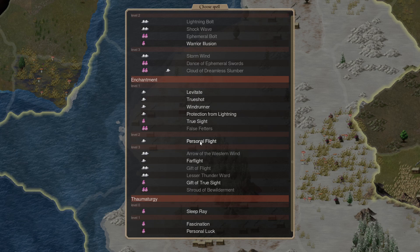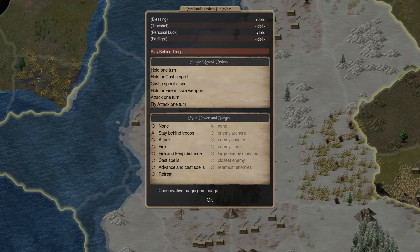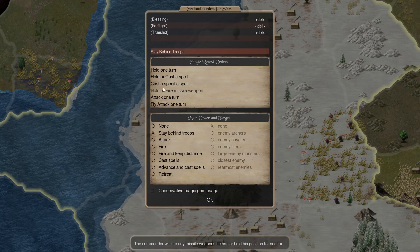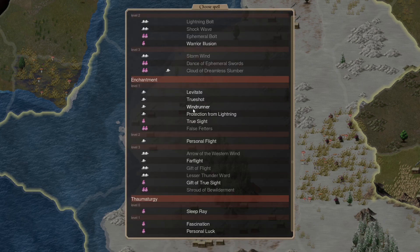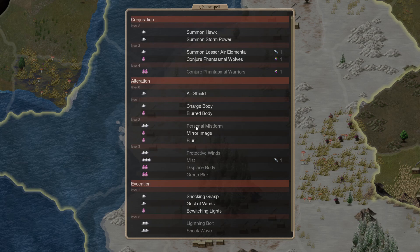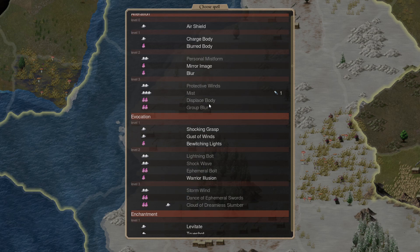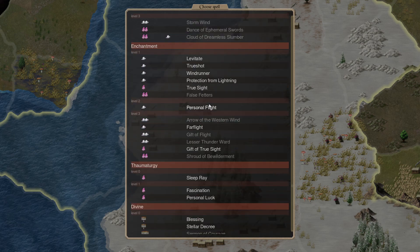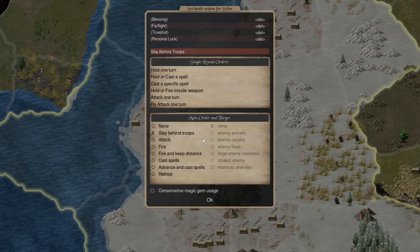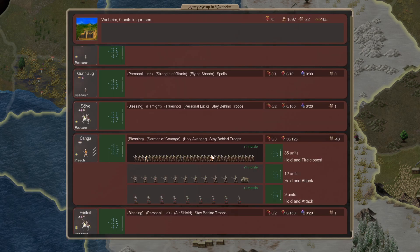He's got True Shot, Far Flight — that's what we wanted. So we want Far Flight, True Shot, and then Personal Lock. Okay, personal flight. And then he's just staying behind troops and casting spells.